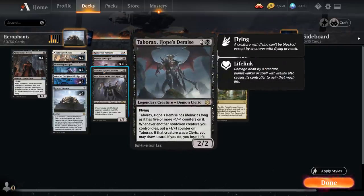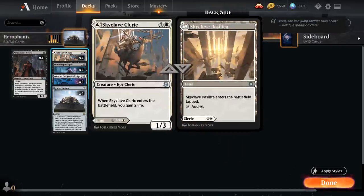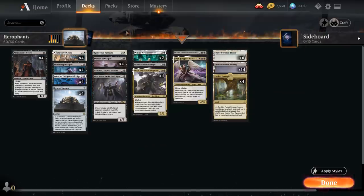We also have a one-of Taborak's Hope's Demise — three mana, legendary Demon Cleric with Lifelink as long as we have five or more plus-one plus-one counters on it. Whenever another non-token creature we control dies, we put a plus-one plus-one counter on Taborak's, and if that creature was a Cleric we also draw a card at the cost of one life. And then we have a singleton Nevito, Thorn of the Dusk Rose — a three-mana 1/3 legendary Vampire Cleric. Whenever we gain life, target opponent loses that much life, so great alongside our Skyclave Cleric and our Lifelink creatures. And for five mana, creatures we control gain Lifelink until end of turn, so that can also help us end the game — also great with our Righteous Valkyrie.